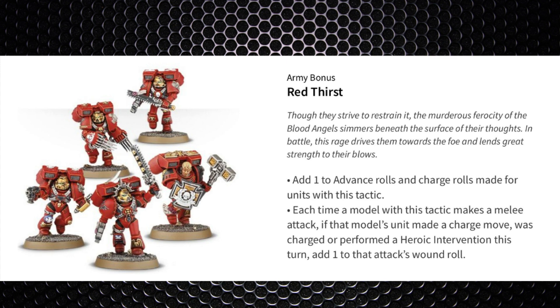The first ability is Red Thirst, which I personally think is crazy good — it's a +1 to the advance and charge roll, so those jump pack units are now needing an 8-inch charge from deep strike. The main showpiece of the army's abilities is the +1 to the wound roll in melee, which only occurs when they made the charge, were charged, or heroically intervened.